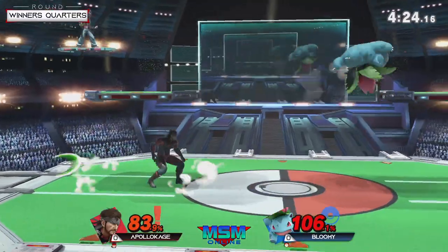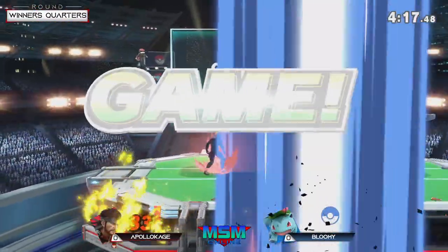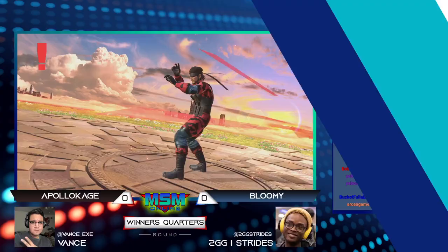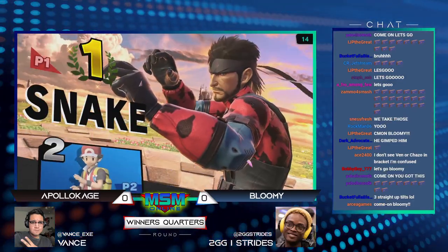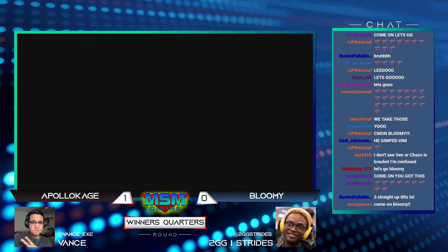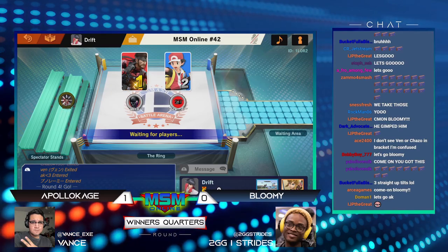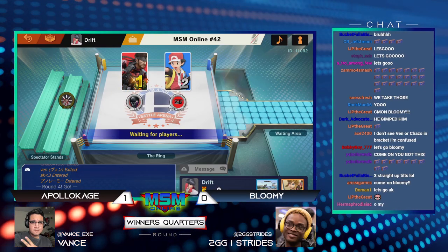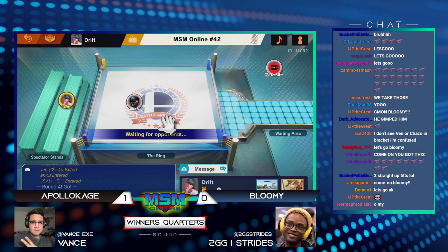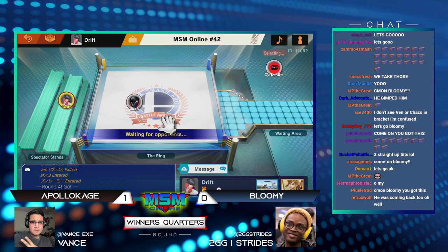This is a good chance for Bloomy — he has the win condition. If he can get Snake at disadvantage he can possibly get the kill. But that was one of the most unsafe forward tilts on shield I've ever seen from Bloomy — I almost think that was a missed input. He definitely had the comeback in his hands. He forward tilted a little too much; had Bloomy just stayed his ground and used a couple more razor leaves, he would have been totally fine. He might have thought he'd opened up Apollo Kage and it was safe, or it was a missed input.